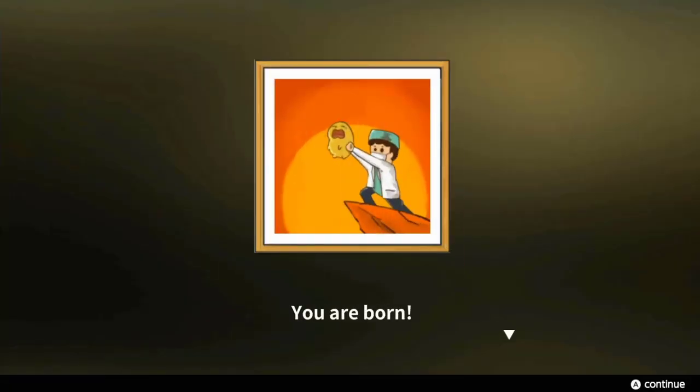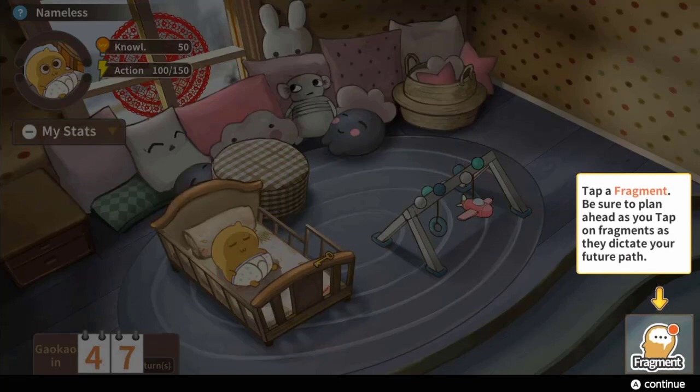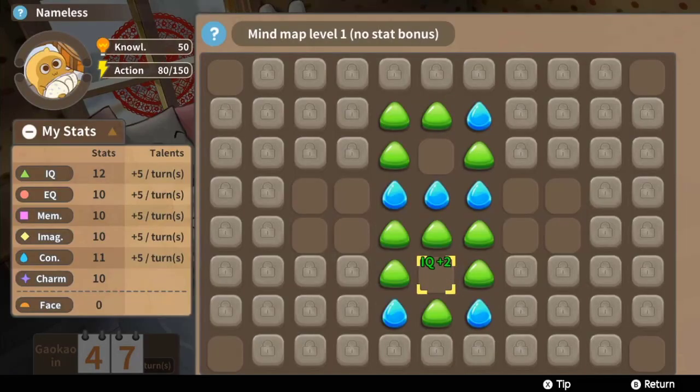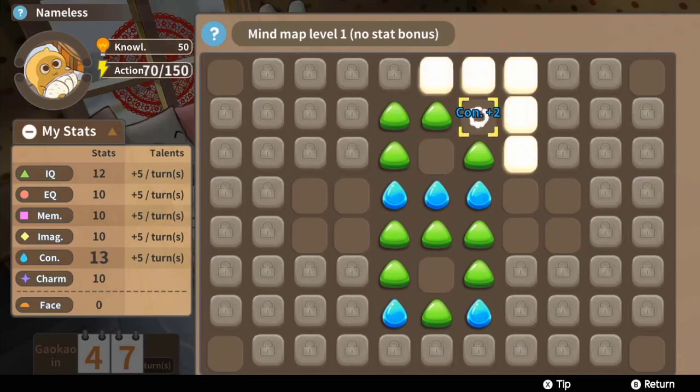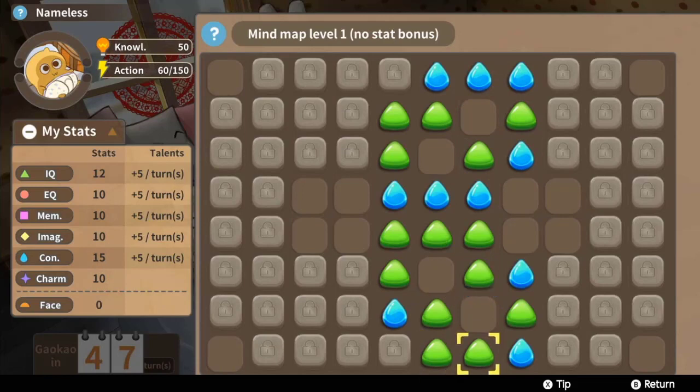You will begin the game as a chicken nugget — or a chicken nugget with a bow if you happen to be randomly assigned female. From here you have 47 turns to build yourself into the best human you can possibly be, primarily through the fragments menu. It's here that you'll click on differently colored and shaped icons to absorb their attribute, whether it be IQ, EQ (emotional quotient), memory, imagination, or constitution.